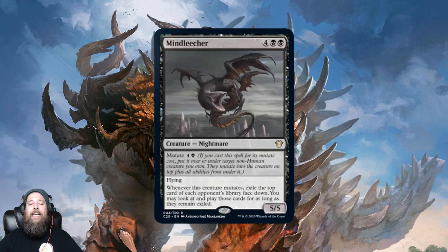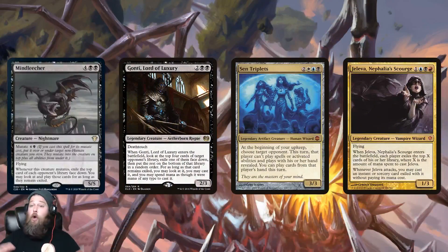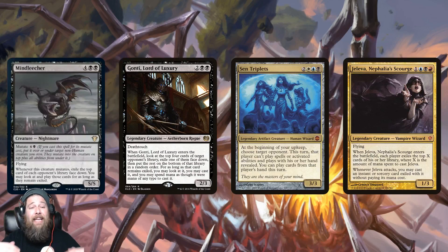Mine Leecher costs six mana, is a five-five, and mutates for five. When it mutates, you exile the top card of each opponent's library and can look at and play those cards for as long as they remain exiled. I don't think you'd play it in most decks, but if you're building around winning with your opponents' cards — Gonti, Lord of Luxury, Sen Triplets, maybe Jeleva — then Mine Leecher is definitely something those decks want. You mutate it, steal those top cards, and that's what your deck is about.